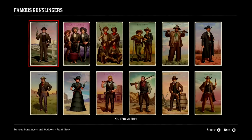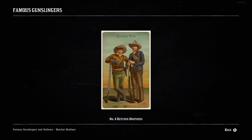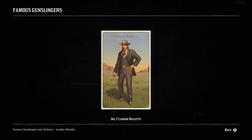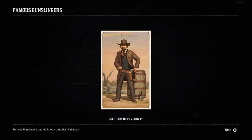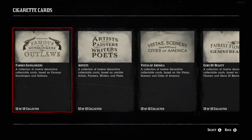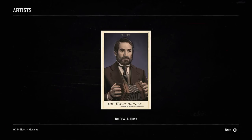By completing the famous Gunslinger set, you receive special Snake Oil and $50. By completing the Artists, Writers, and Poets set, you receive Ginseng Elixir and $100.